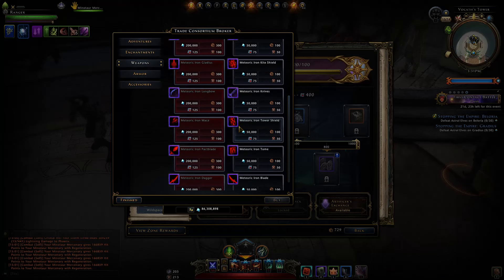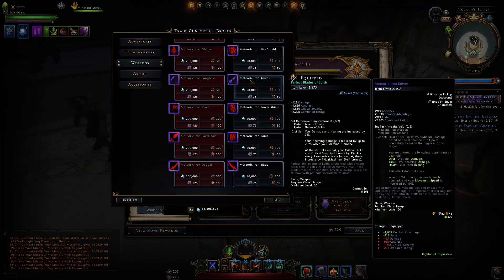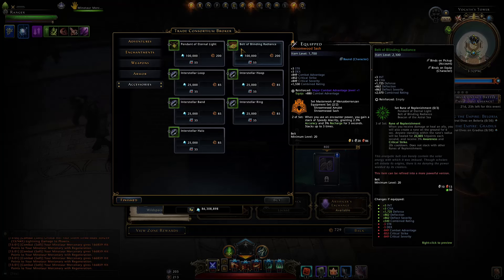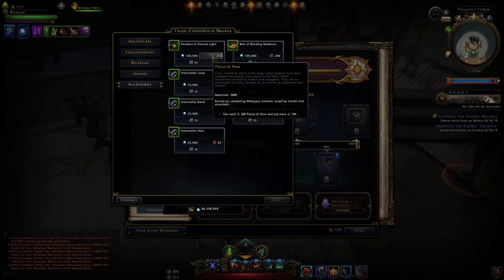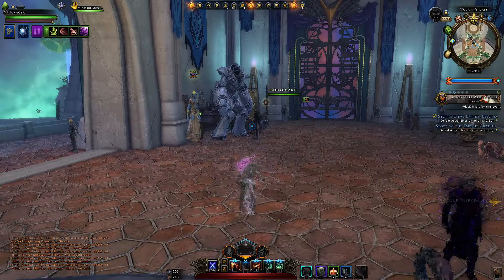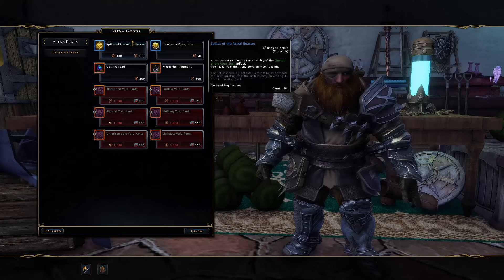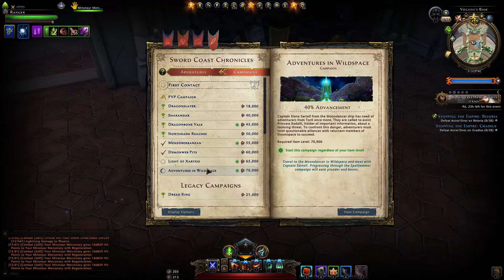The offhand weapons are bound to account on pickup, so you can purchase them on your main character and move them to alts if you want. For accessories, we unlock the neck and waist pieces for the artifact set. Again, I'll purchase them later — I need to do a lot of farming to get the required reagents, so I'll leave that to another video. We also unlock the Spikes of the Astral Beacon, so this week we can fully purchase the new artifact and see what's required to upgrade it.